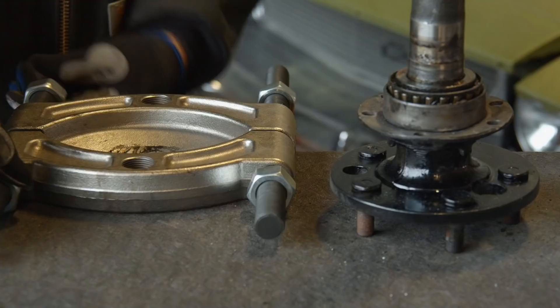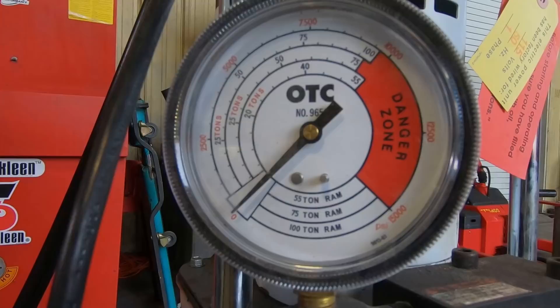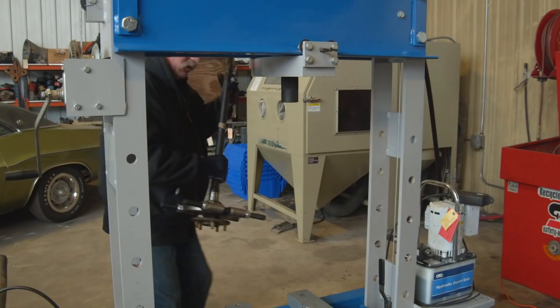What I'm working on today is pressing some axle bearings off some axle shafts for an eight and three quarter rear end. In the past, we didn't have a press big enough so we just took a cutting wheel and cut the bearings right off the axles. Today we have a nice big press and we can push the axles right out of the bearings with all the tools.